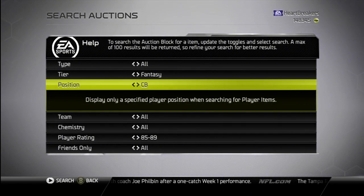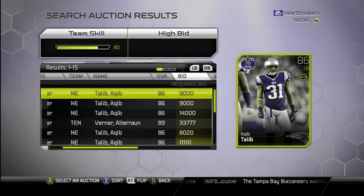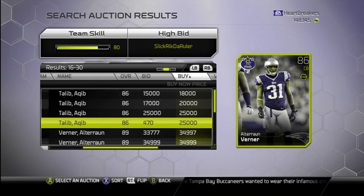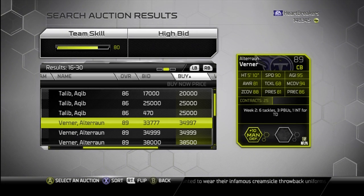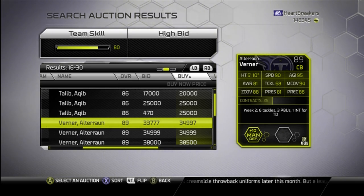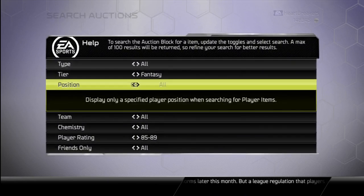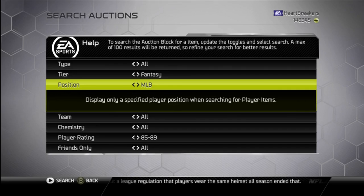Let's go to cornerback. Altron Verner is an 89 overall. He's 35,000 coins, 89 overall, man D plus 10, 90 speed, 94 man coverage, 86 press, 95 agility. Pretty good card in Altron Verner at 35,000 — not really worth it, but if you're a Titans fan or an Altron Verner fan, then it's worth it, I guess.